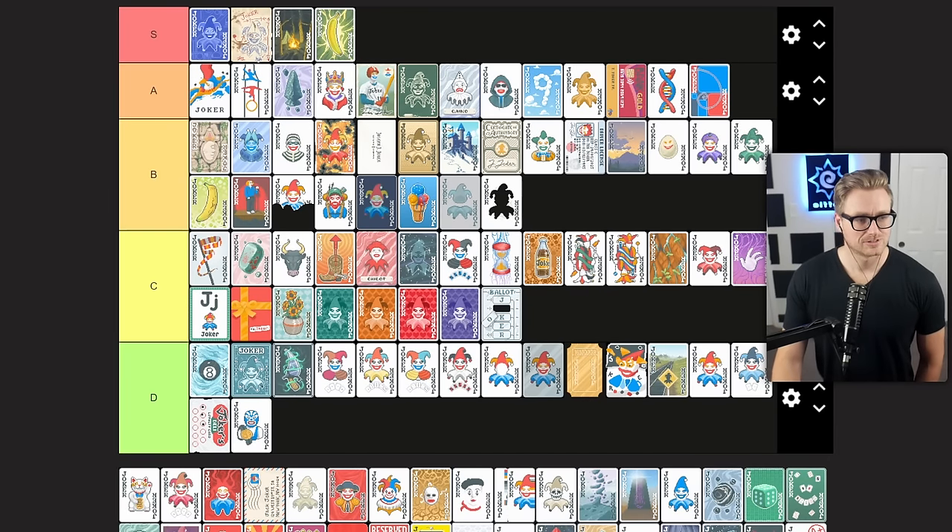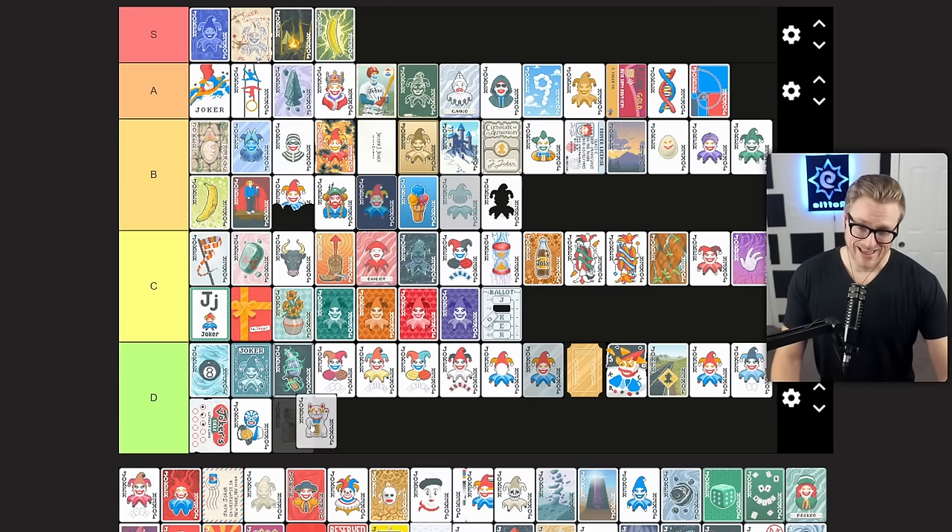Lucky Cat gains times 0.2 mult each time a lucky card successfully triggers, and that trigger has to happen while this is in your joker roster. Because of that and the inherent unreliability of lucky cards — and the fact that I rate them lower than many other enhancements — this is a D tier option for me. It's too unreliable and too slow to build up, not something you can guarantee will even get you the times two mult you really want from multiplicative scaling at a minimum.